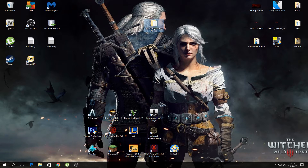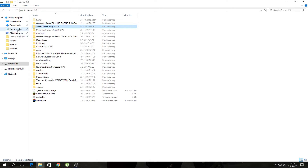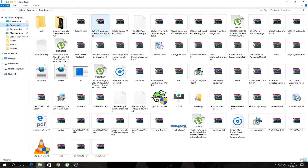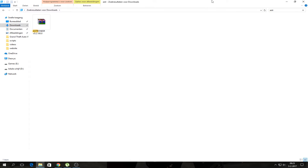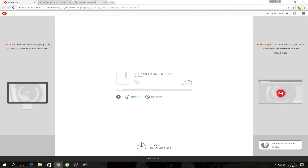If you downloaded the file, the only thing you have to do is go to the WinRAR file. I do have it here. You open the WinRAR file — you need WinRAR, the link is in the description.